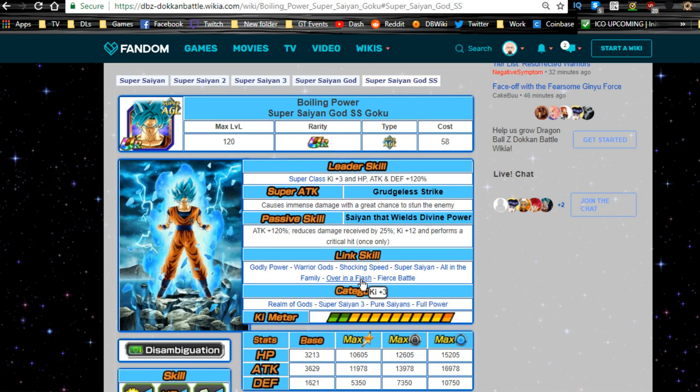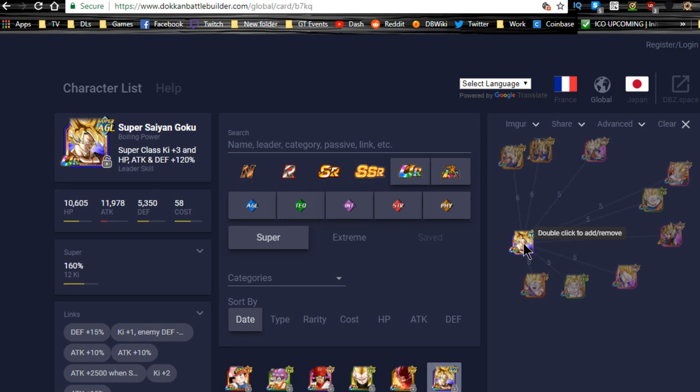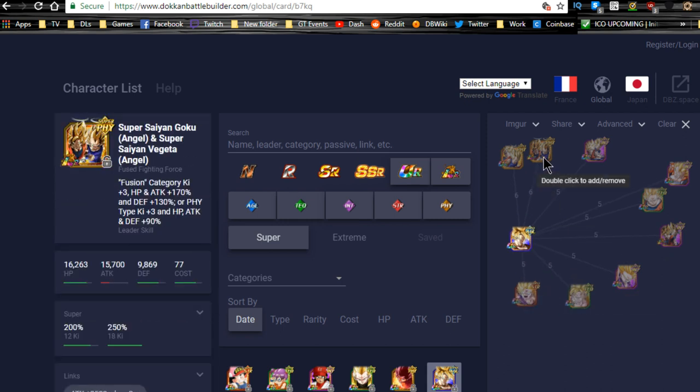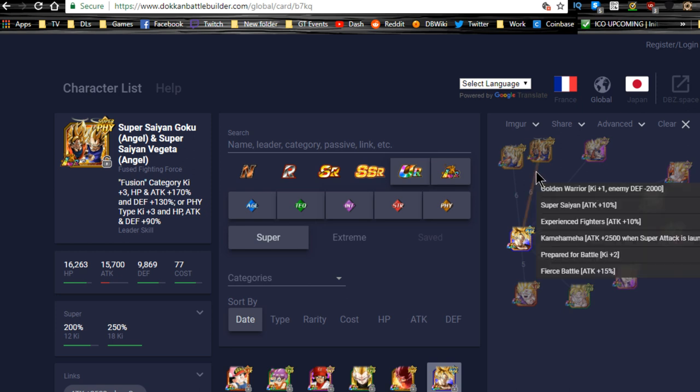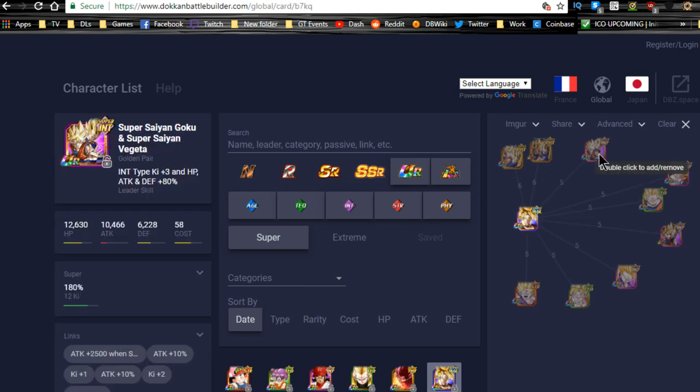Very awesome card — I do love the artwork here as well, that just makes the card even more cool. In terms of linking, it's going to be such a pain because of how much the link skills change. I haven't actually gotten him to Super Saiyan Blue form yet, so I can't wait till I do that. In terms of best linking buddies in game as a Super leader, the LR Gogeta is definitely going to be very viable — Golden Warrior, Super Saiyan, Experienced Fighters, Kamehameha, Prepared for Battle, Fierce Battle, just on his first form alone.